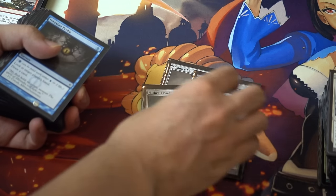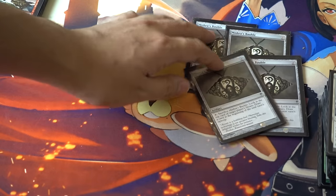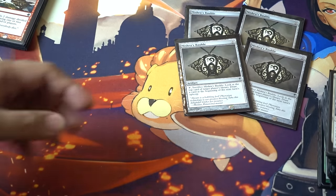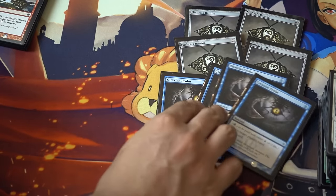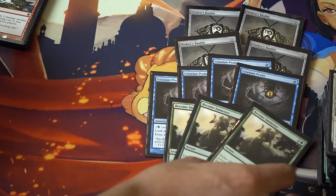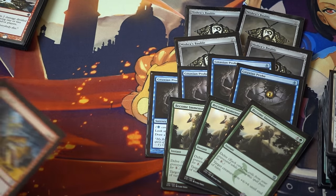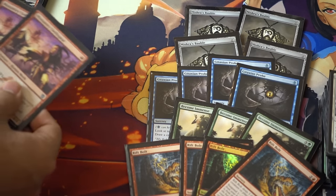This is a $25 common as of the time of this recording, so it's good to know I have them. I've always had these, I just never got any more and I don't know how I obtained them. Four Gitaxian Probes, which you're never going to play blue because you don't have blue in the deck. Three Become Immense — so this is partially why you play green. Four bolts, Rift Bolts, and you're going to see there's a lot more.